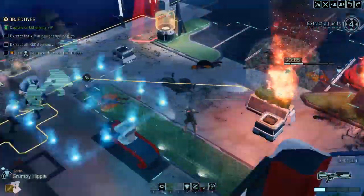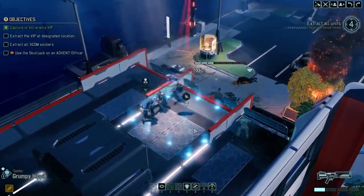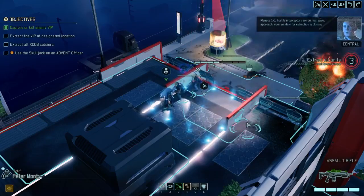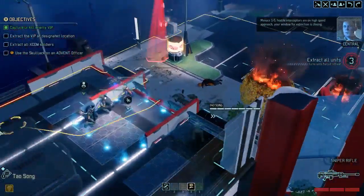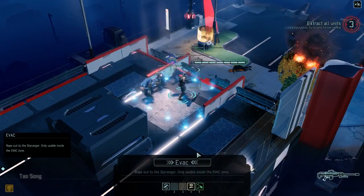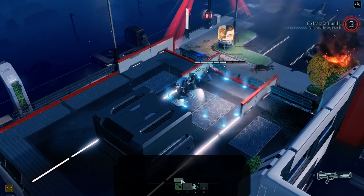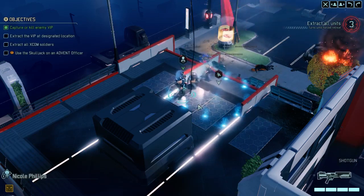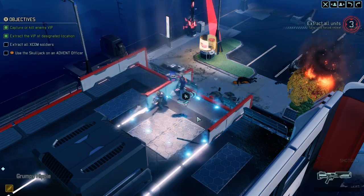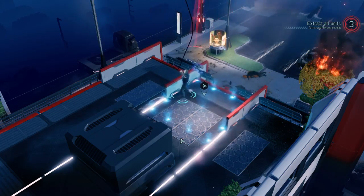Let's move Jeeves into the extraction point. She's done. Next turn we're going to get Song up there. High speed approach — your window for extraction is closing. We are now all at the extraction point, so we can get them out of here. Song, evac. Evac, Nicole — you got the actor, you got Sam Worthington. He won't be making a sequel; they're going to have to recast that role. Jeeves, evac. Pete, evac. Successful mission.